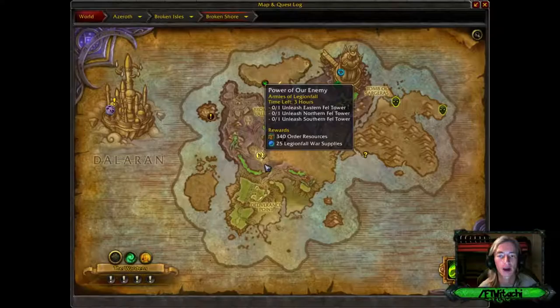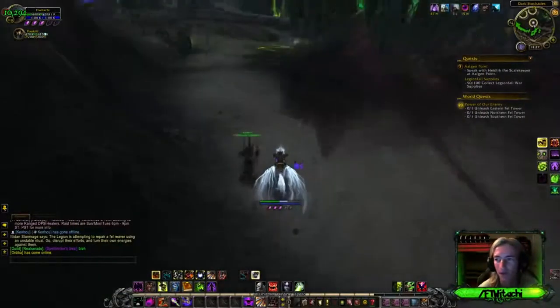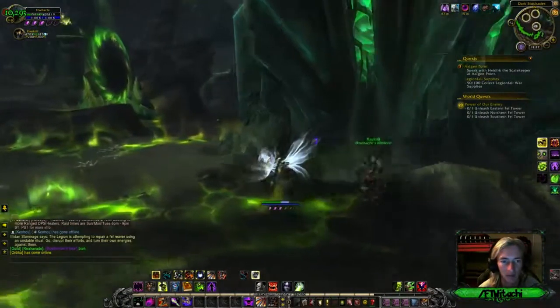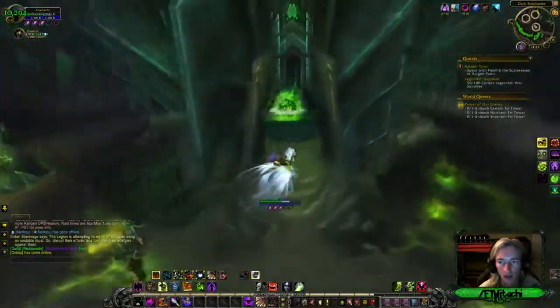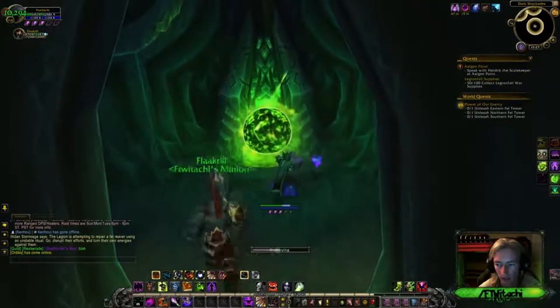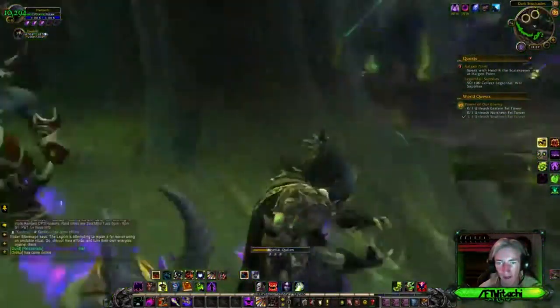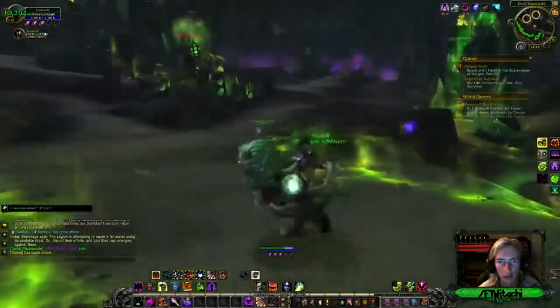What's up everybody — 'Power of Our Enemy,' Broken Shore, a Legion world quest for patch 7.2. Without further ado, let's get into this. There's one right here, inside here. Basically you gotta click on it — unleash the southern fell tower. And what does that do? I just unleashed it.